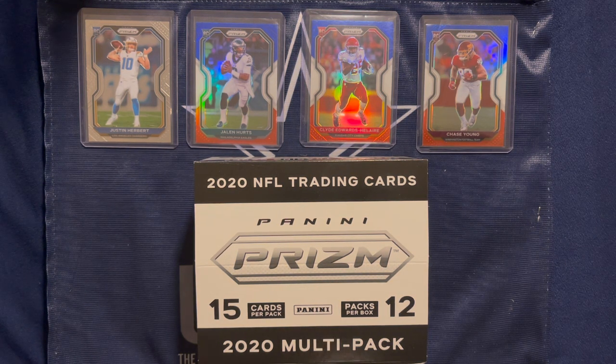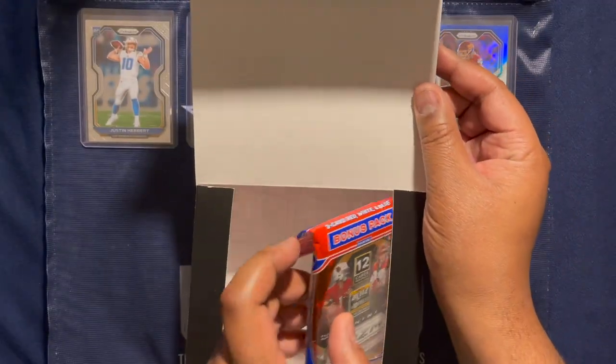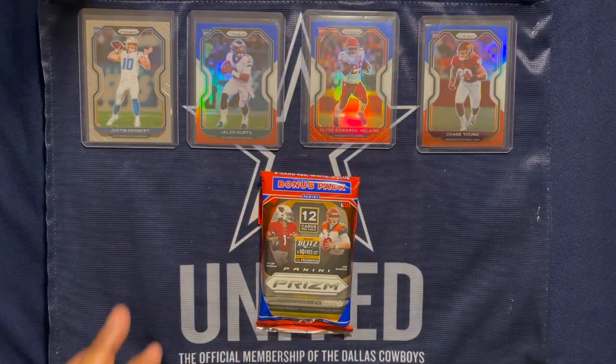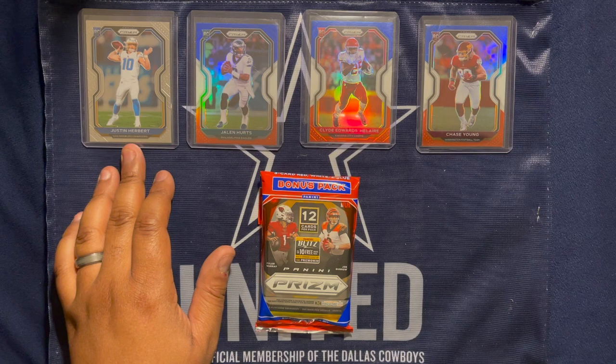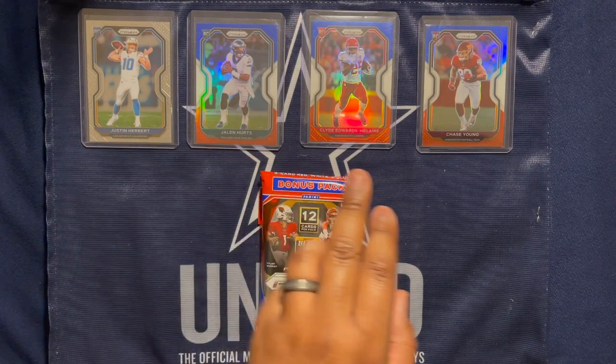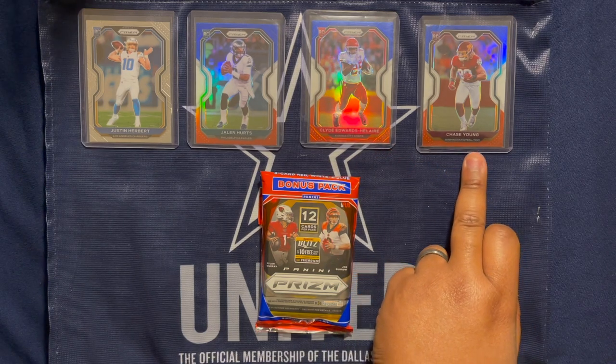So we have our last pack in the box — one pack to go. And we have our top four so far from pack four: we have Justin Herbert and Jalen Hurts. And we got this one in pack one — Clyde Edwards-Helaire and a Chase Young.